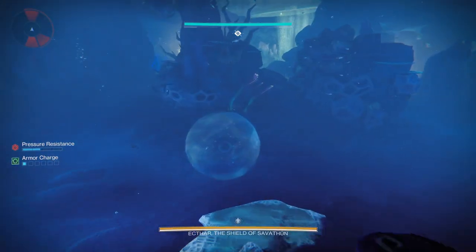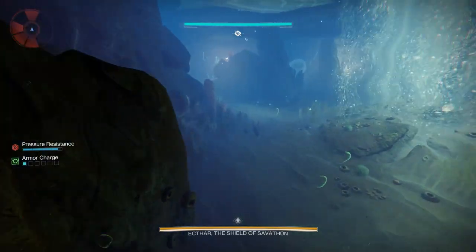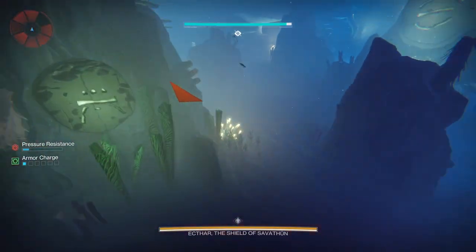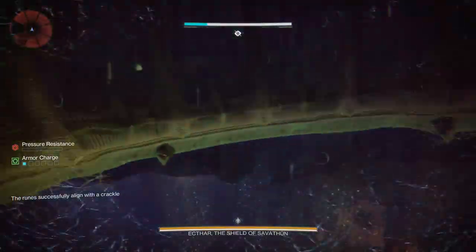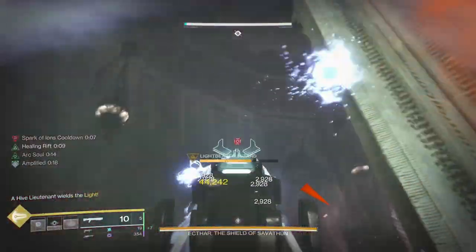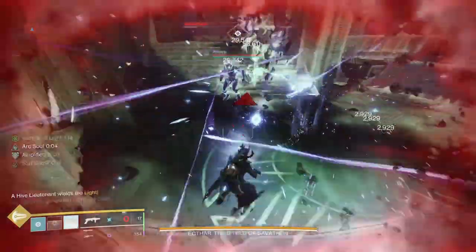Down here you've got pressure resistance. Every time you collect an air bubble, you refill your pressure resistance. Ekthar is down here as well and he's chasing you pretty hard. If he stomps you - which is his damage mechanic down here - he will take a lot of your pressure resistance away. That can kill you. As you can see, I'm going to get away from him but he's going to stomp, and I lose about 40% of my pressure resistance. When that bar goes down - it's like an overshield on your health bar - when that goes down, you're dead. Mobility matters when you're down in the deep, so make sure you've got decent mobility. The more mobility you've got, the faster you are.